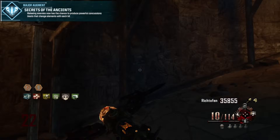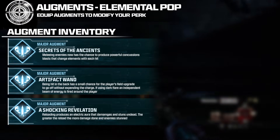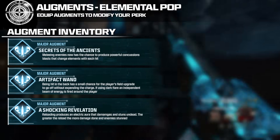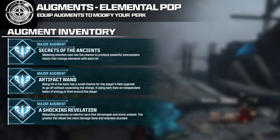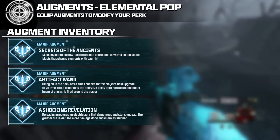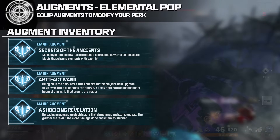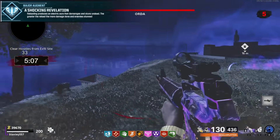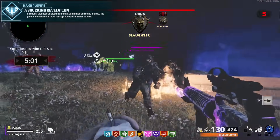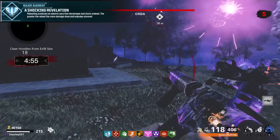Elemental Pop major augment 2 is Artifact Wand, ripped directly from Vanguard: being hit in the back has a small chance for the player's field upgrade to go off without expending the charge. Major augment 3 is A Shocking Revelation: reloading produces an electrical aura that damages and stuns undead — the greater the reload, the more damage done. This is ripped from Cold War's perk upgrade for Elemental Pop. Though many on Twitter suggested it should go on Speed Cola, it fits well here.